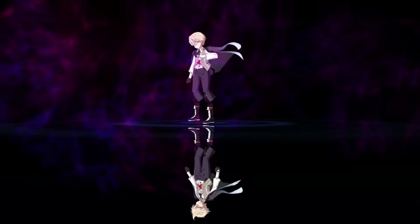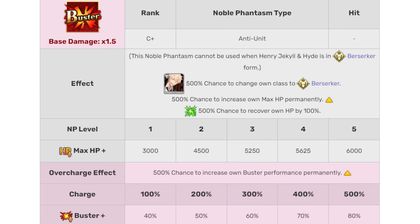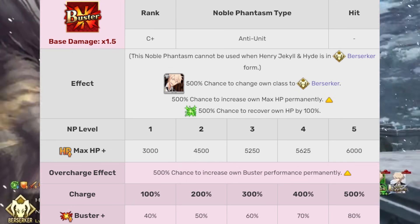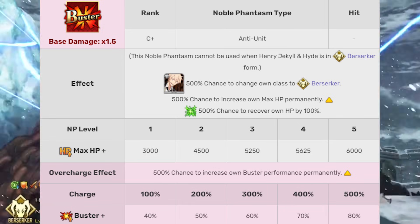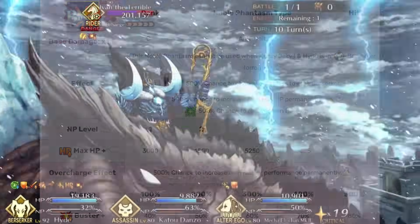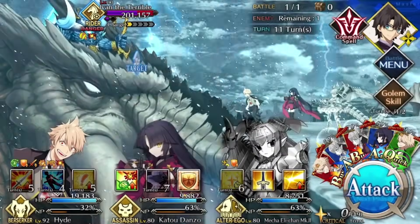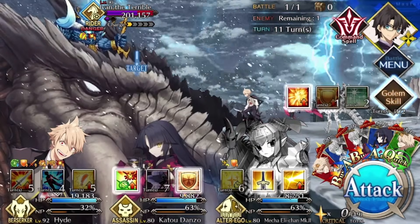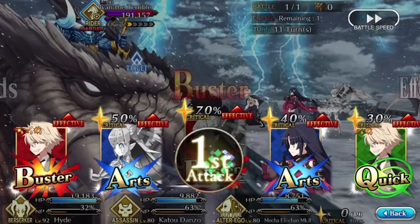The real gameplay begins with Jekyll's Noble Phantasm, Dangerous Game. It's a non-damaging buster card that turns Jekyll into Hyde, transforming him from an impossibly shit assassin into an impossibly shit Berserker. In the process, he gets fully healed and increases both his max health and buster performance indefinitely. You'll see 'permanent' written on wikis, but I say indefinite — these are actual buffs that appear on his bar and aren't box buffs, which means they can be purged.